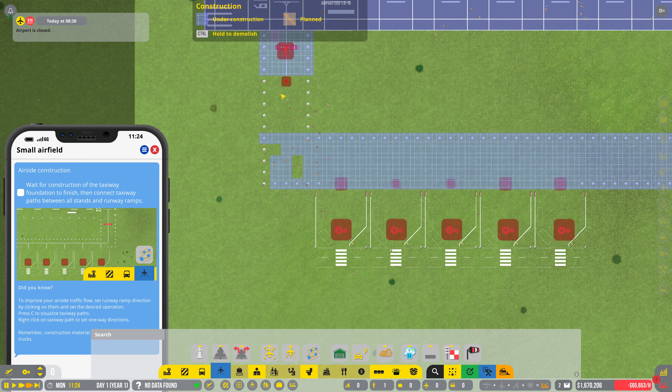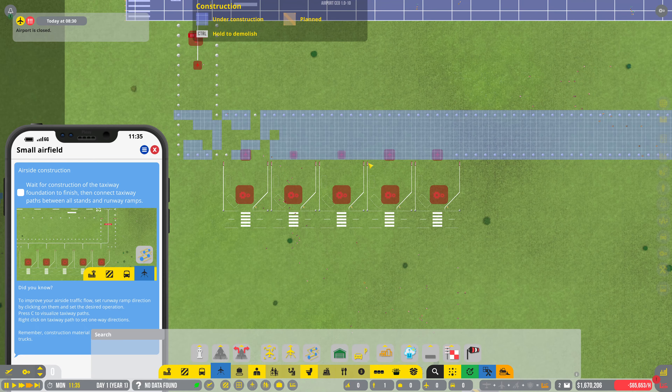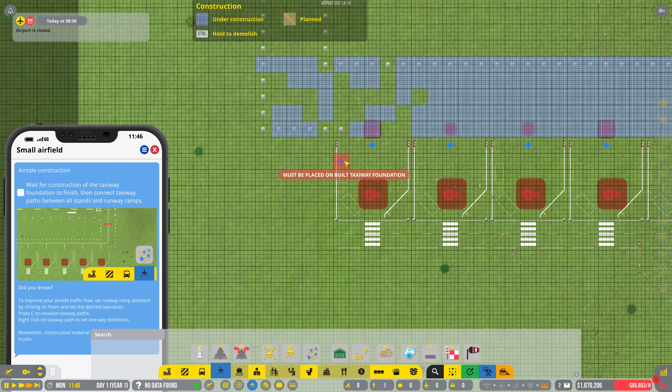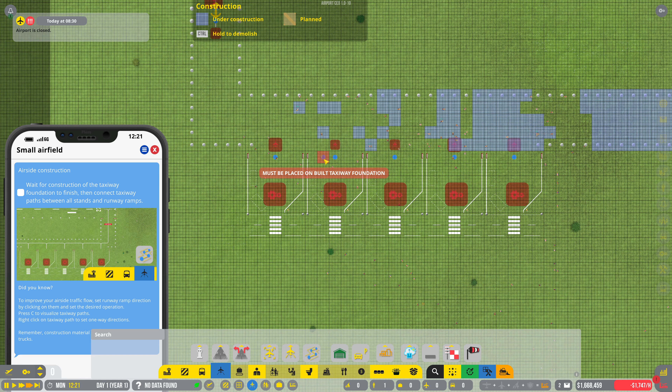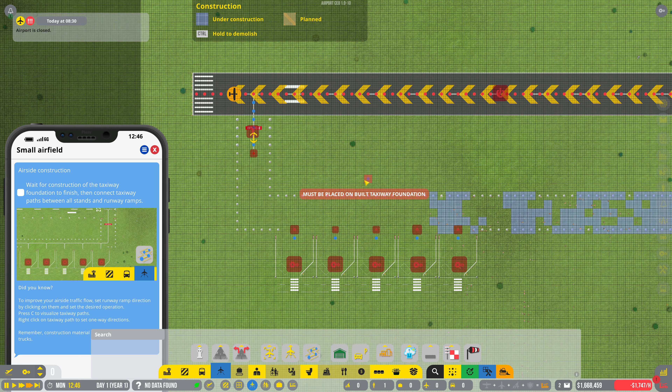Those stands are not functional yet because we don't have the runway ramp and taxiway paths done. But we can come in here as soon as we get the taxiway built, then we'll be able to set these taxiway paths. I guess the whole thing has to be built before we can do that.